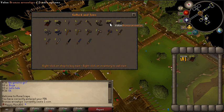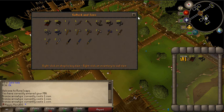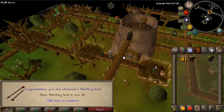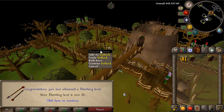The feathers are staying pretty constant at one each. I'm just going to apply these and try and get level 15 fletching, and at that point I can make iron arrows. Level 15 fletching took 430 bronze arrow creations.